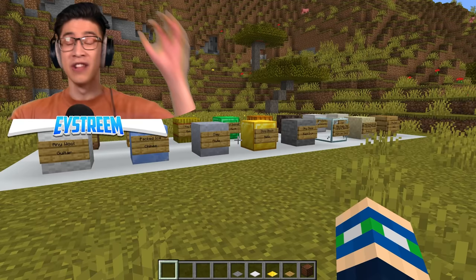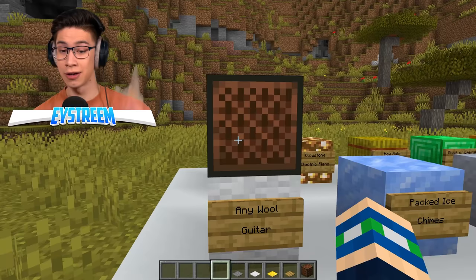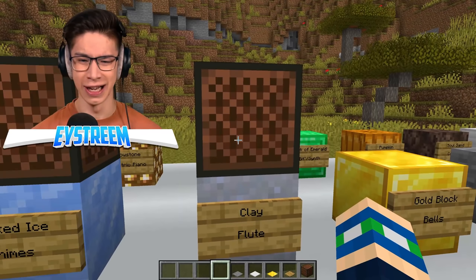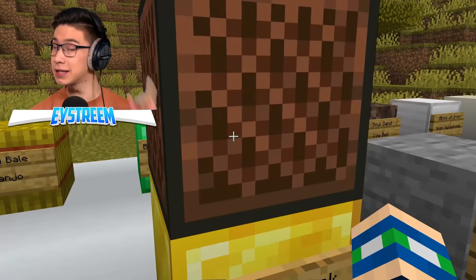These are apparently the 16 different blocks you can use to get all different types of instruments in Minecraft. The first one: use wool and place a note block above it — this gives us a guitar. Then place it on packed ice — we get chimes. Then use clay — we get a flute. I had no idea that was a flute in Minecraft! For gold blocks, you get bells, which is really cute.